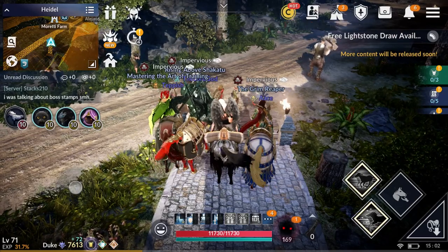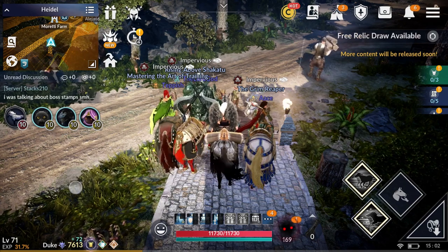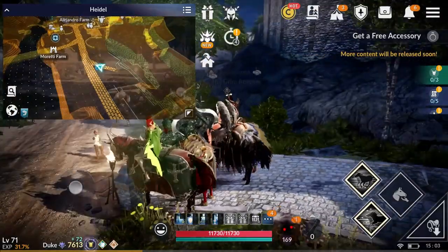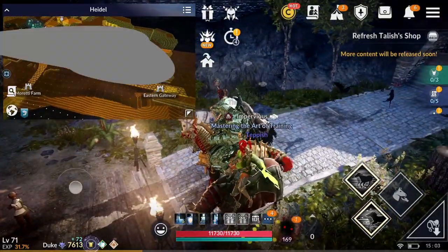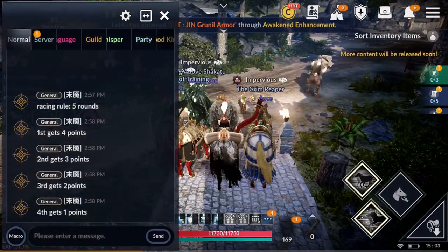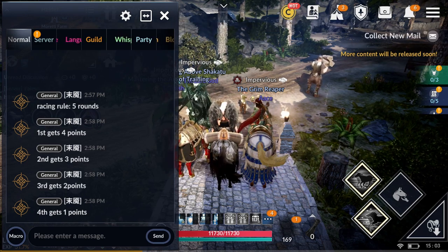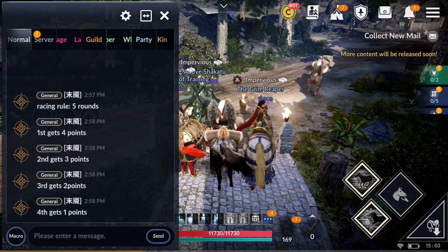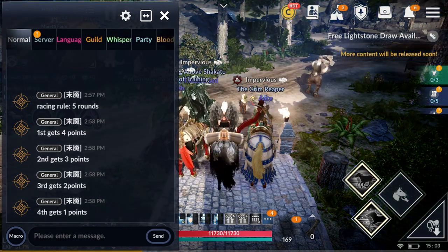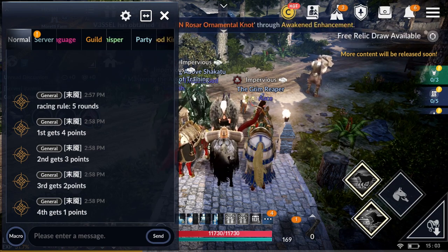Alright guys, so as you can see right now, all of us have our horses out right now. Today in this video, we will be doing the first ever horse race in Black Desert Mobile. We are going to run a circle on this map right here that we found, and that's our racing track. Here's the rule for today's race: we're going to do five rounds, and each round we're going to count first, second, third, and fourth place. First place gets four points, second gets three, third gets two, and fourth gets one point. At the end, we're going to add up the points to see who is the overall winner.